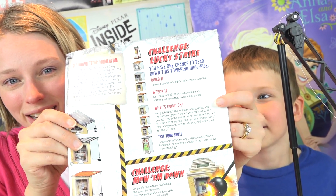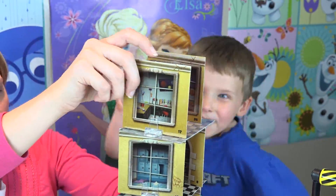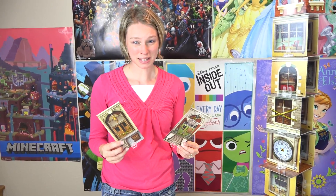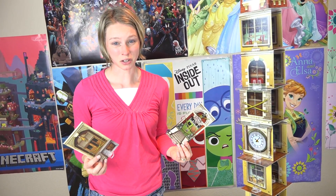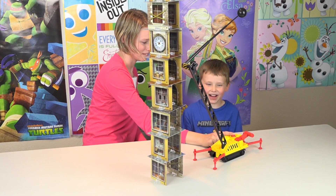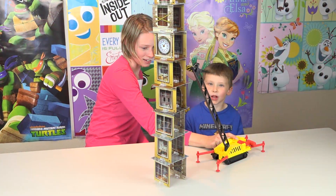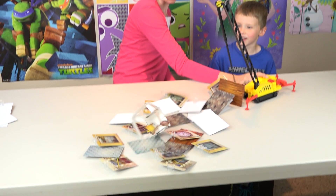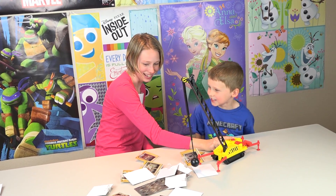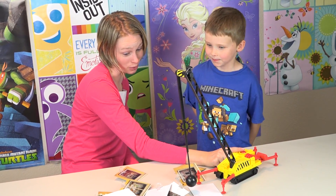Next challenge is Lucky Strike. We finally got our Lucky Strike tower built. Unfortunately these really big pieces made it too hard to build — we couldn't get it tall enough to do the challenge; they were too wobbly. Let's demolish this sucker! Five, four, three, two, one — flash it! Whoa! What in the world happened? It all fell down — I didn't know it all fell down crazy like this. That was crazy!